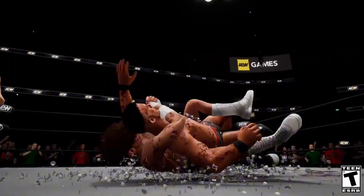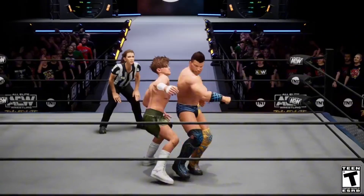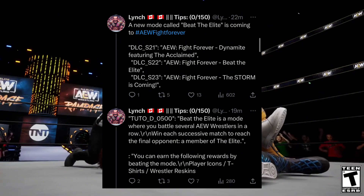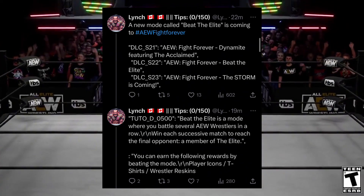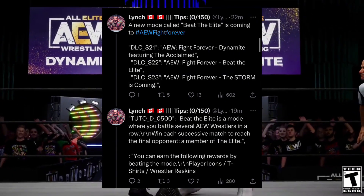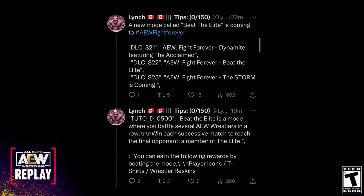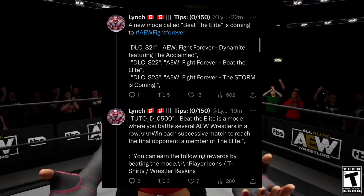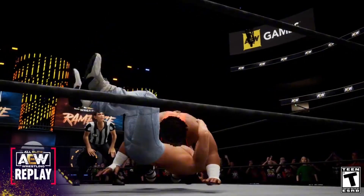Last but not least, Lynch Reborn went into the files again and it looks like we will be getting a new game mode called Beat the Elite. The file references include DLC S21 AEW Fight Forever Dynamite, DLC S22 AEW Fight Forever Beat the Elite, and DLC S23 AEW Fight Forever The Storm is Coming. Beat the Elite is a mode where you battle several AEW wrestlers in a row, with each successful match leading you to the final opponent — a member of the Elite. Rewards include a player icon, a t-shirt, and a wrestler red skin.